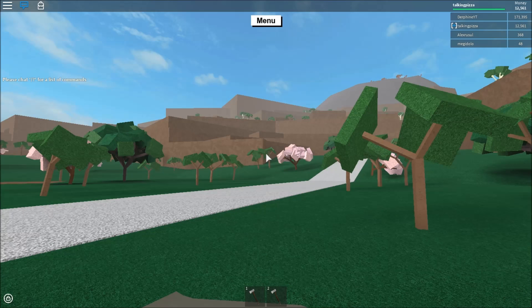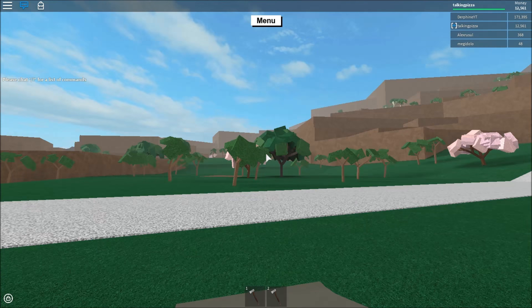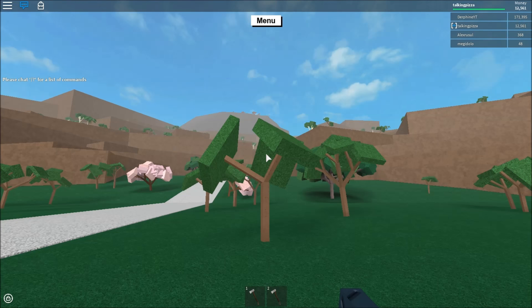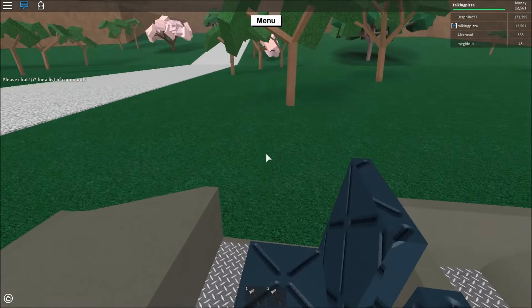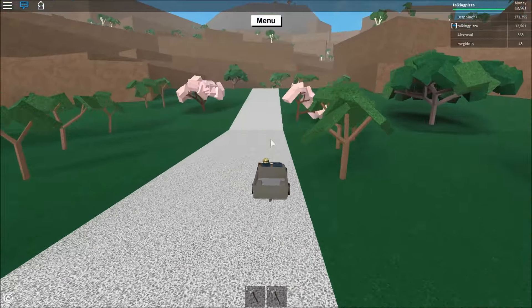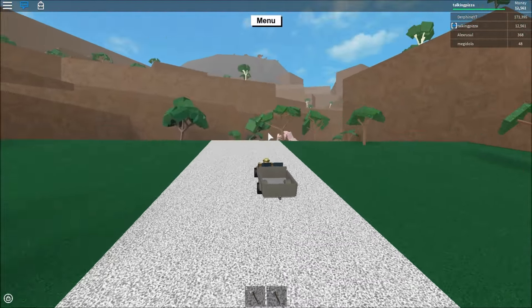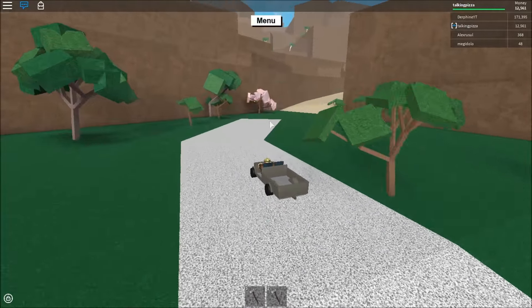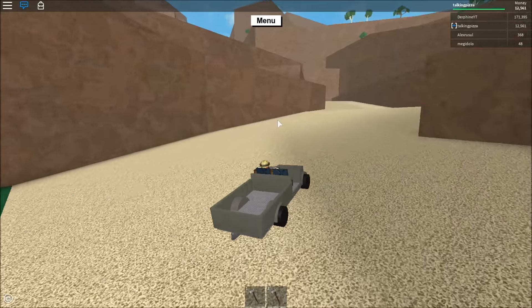Hey guys, my name is Austin. Today I'm going to show you two different ways on Lumber Tycoon how to get Sinister Wood and Zombie Wood. The first, and probably the most dangerous and moderately long way, would be through the volcano. I'll show you how to get through from there, so first thing you want to do is get up this path.